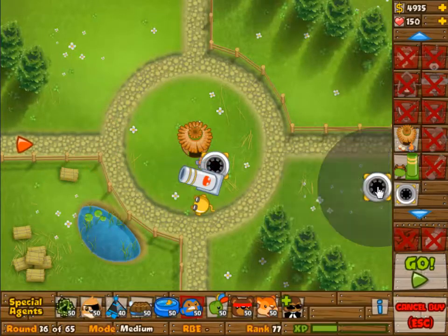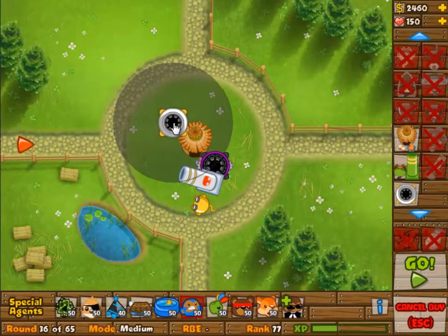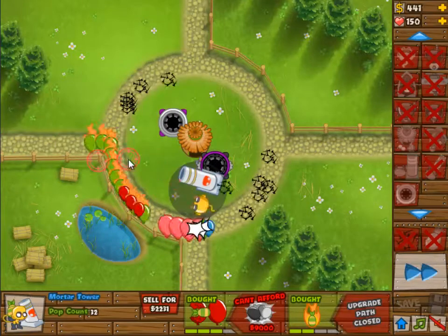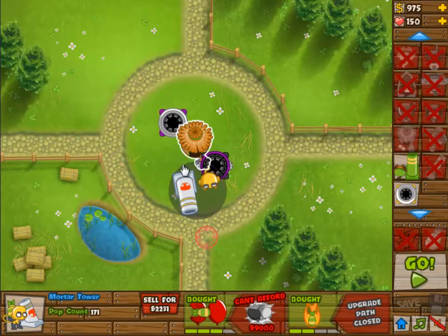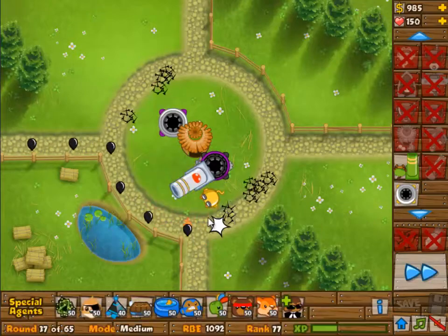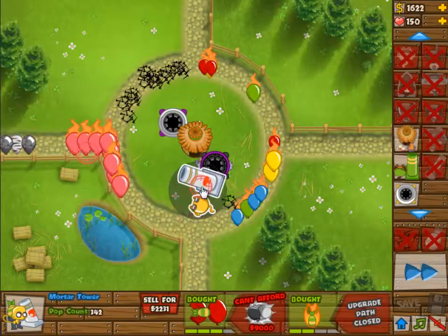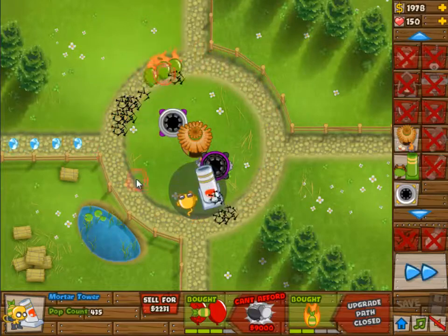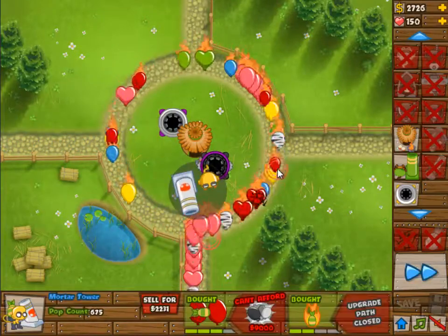So we are starting off here with a 0-0 village — it's going to stay 0-0 for quite a while — and then we're going to go into a 3-2 mortar, and we're going to place four spike factories in the four corners: top left, bottom right, bottom left, top right.